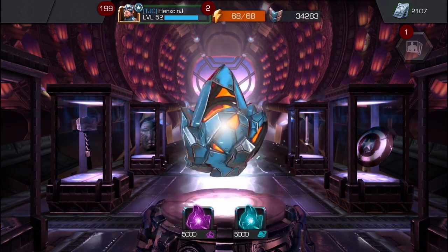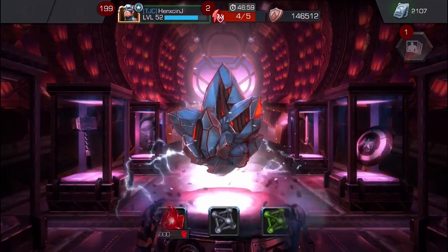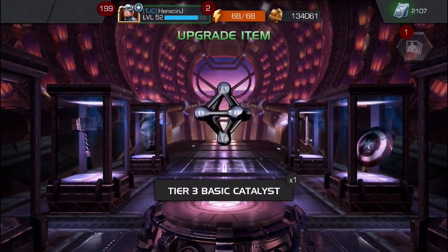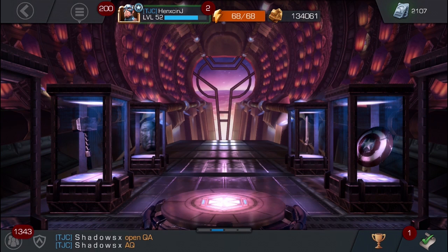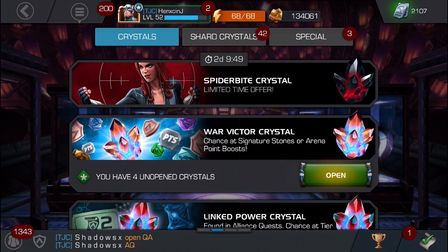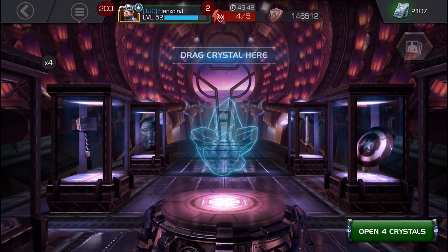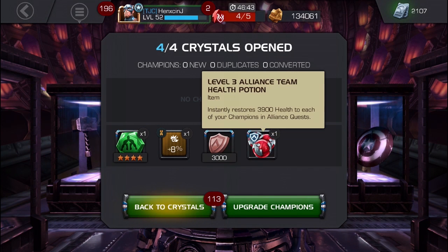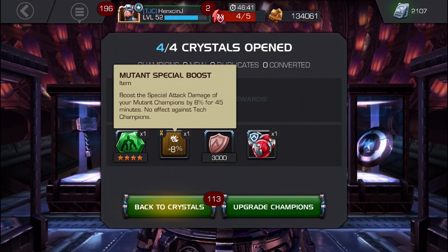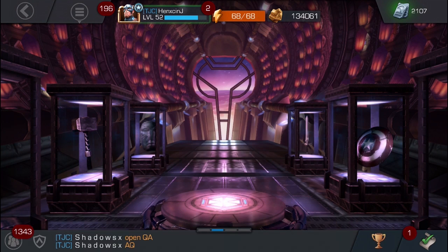I don't really need anything out of this crystal though, there's nothing I really need. Got a cosmic tier 3 catalyst and a basic tier 3 catalyst. Let's just scroll down and see what else we got - War Victor Crystals, let's open those up. Health potions, loyalty credits, mutant special boost, and a four-star science signature stone, which is cool.